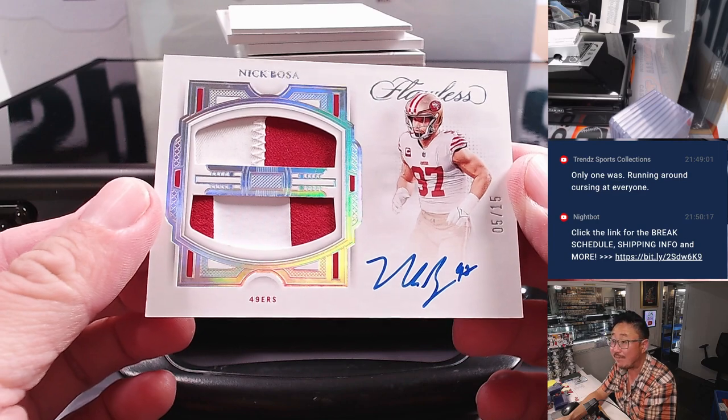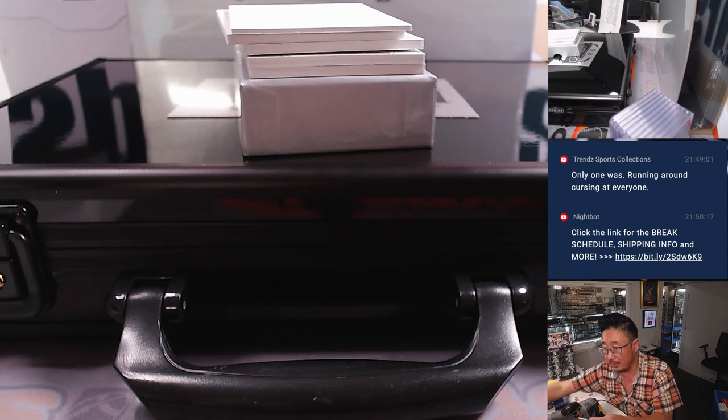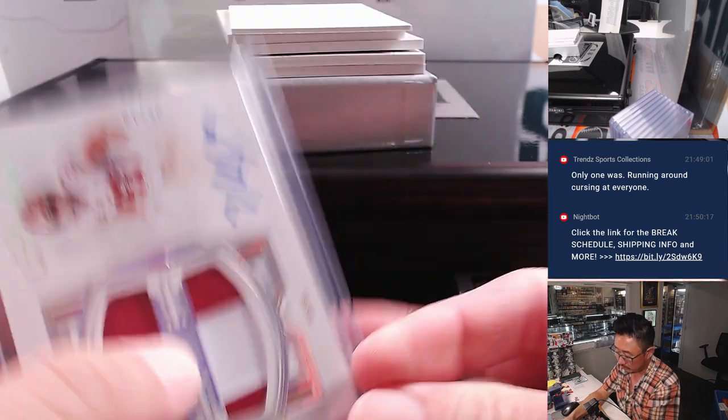Next up is Nick Bosa, five out of 15. Two color dual relic and autograph for the Niners. Matthew Shara with that one. Whatever will be, will be.